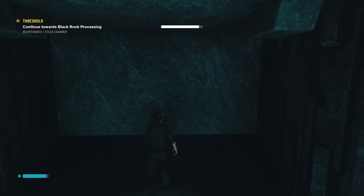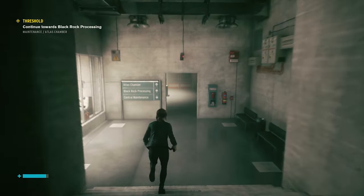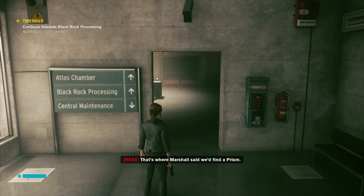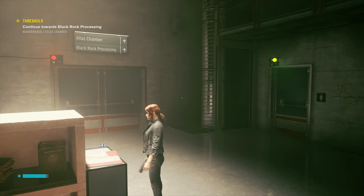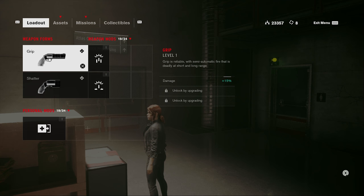And on to processing and the Blackrock Foundry, which I cannot say or hear spoken out loud without thinking of World of Warcraft. We need to find a way to Blackrock Processing — that's where Marshall said we'd find a prism. I think that is where we'll leave off today. Thank you all for watching. Take it easy. Have a good night, y'all.